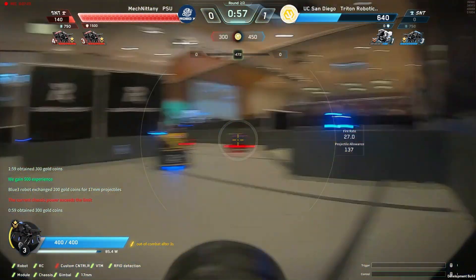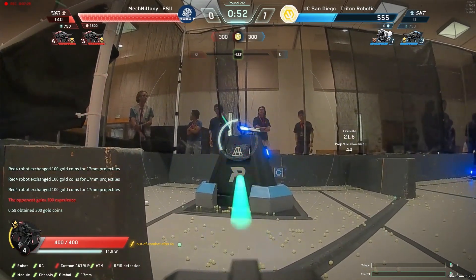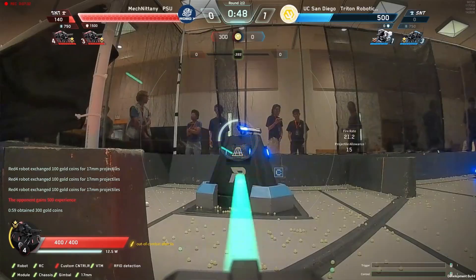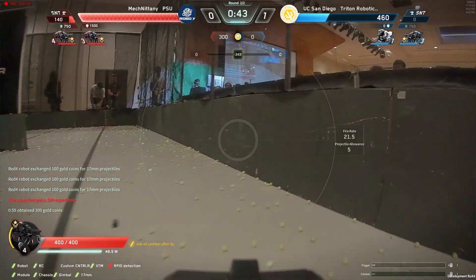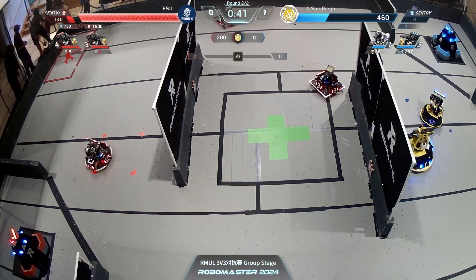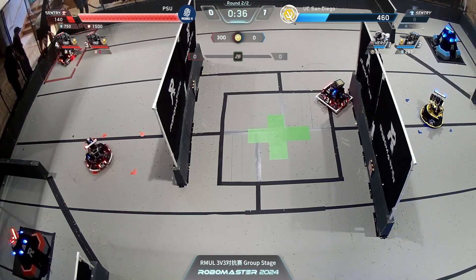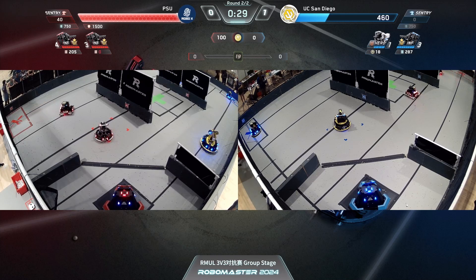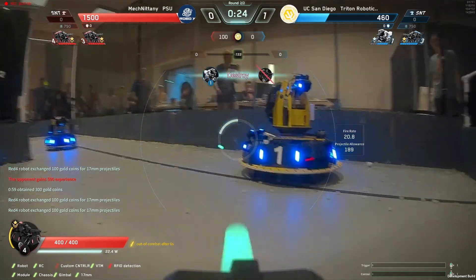One minute and two seconds — PSU pushing the base again, continuing to drill down that armor panel looking a little worse for wear, the sticker getting annihilated, the base health falling. UCSD probably going 1-1 here. 45 seconds left — they would need to deal a significant amount of base damage after finishing the sentry. Without a hero online — the hero's there but it's got 20 projectiles. It did fire once — it hit on the sentry, down to 40 HP. If it can land one more — that one counts. And it takes out the sentry.